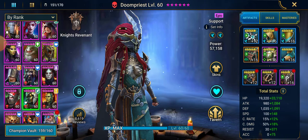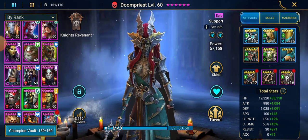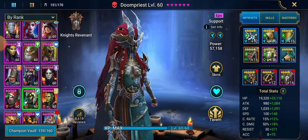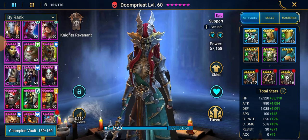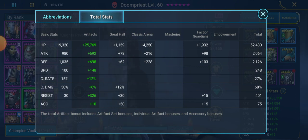1,000 defense is really really low overall, but 1,000 is very solid as a base to begin with. Speed is 100 — she's a fast pick. Crit and crit damage are irrelevant. Resist is a base of 30, and accuracy is 0. So we're going to go to the stats and see how she is built.